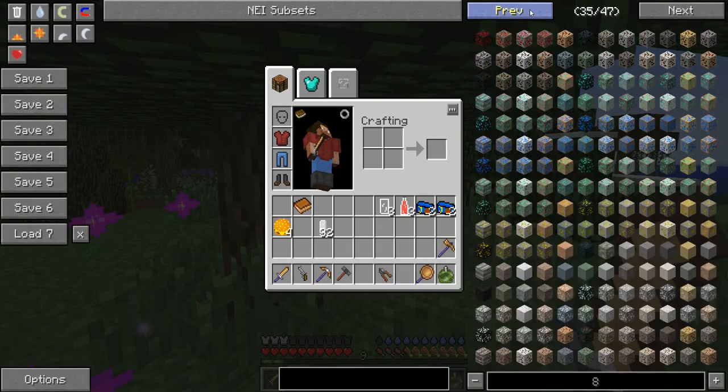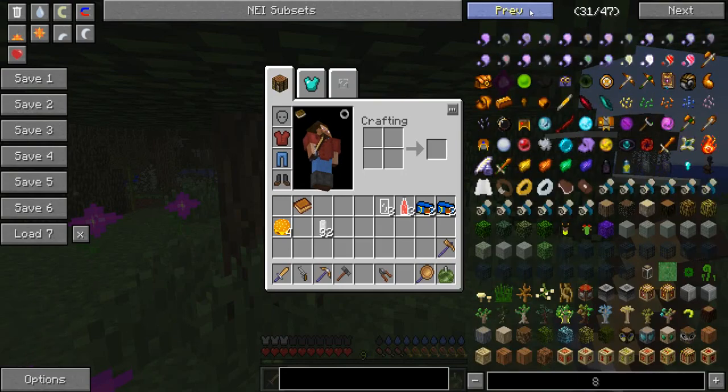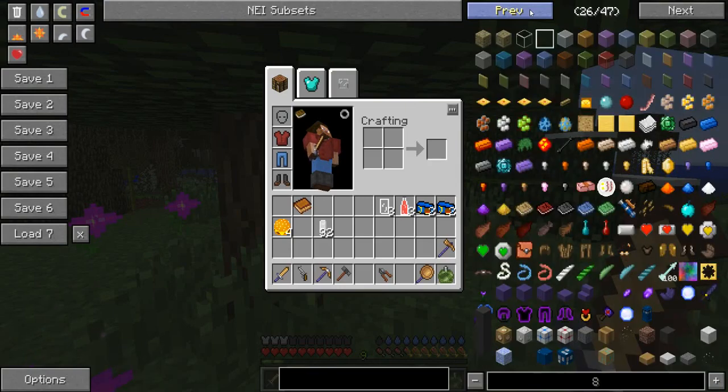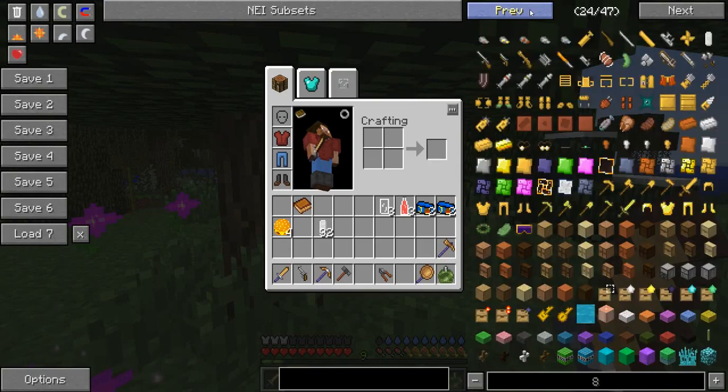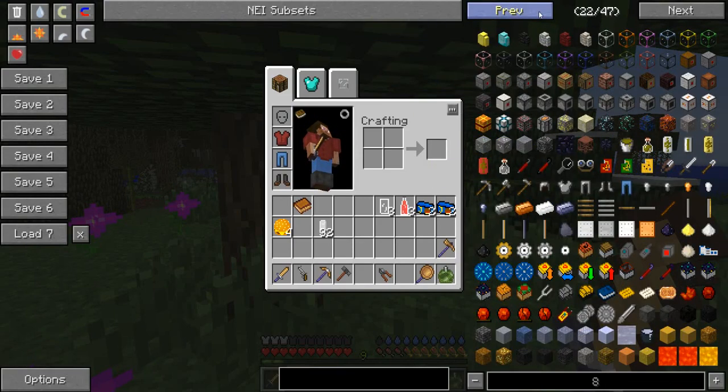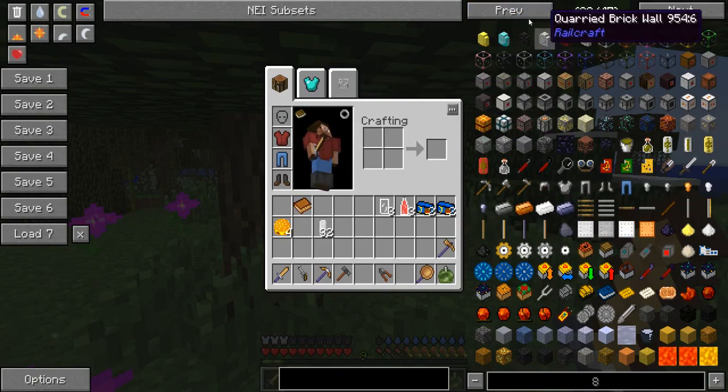There's Dungeons, and Mine Factory Reloaded is in here of course, and Twilight Forest. But you also have Tinkers' Construct, Flaxbeard Steam Power, Galacticraft, and Railcraft.